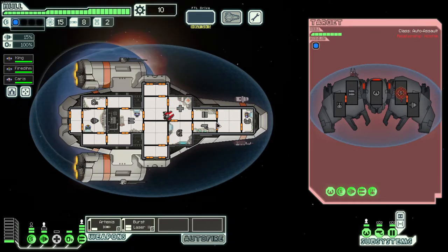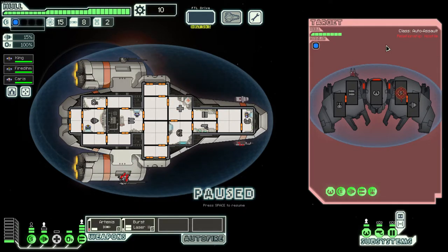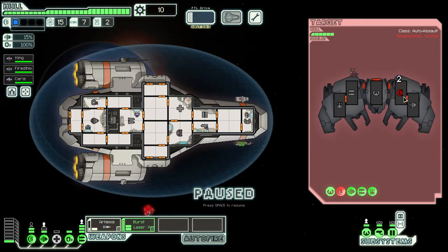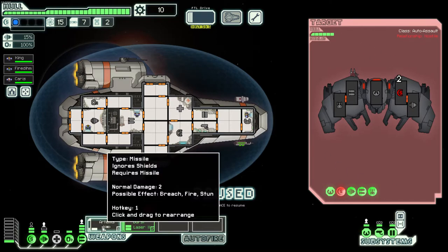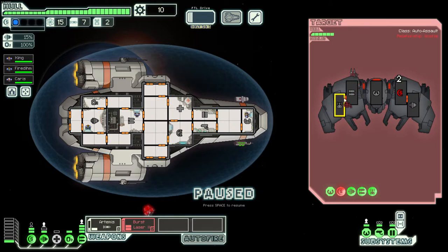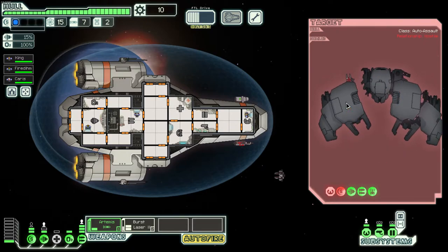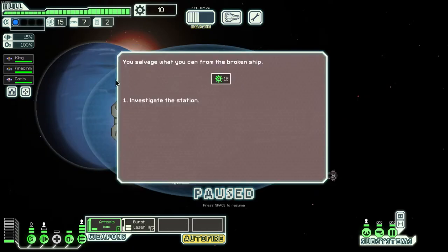We're going to unpause. They have an attack drone — a beam drone. Beams don't go through shields for the most part, so this ship actually can't do any damage to us. We launch a missile, it hits, knocking their shields down. Now we target their piloting with our laser, and their health goes down. Auto fire is something I enabled — you probably shouldn't use it, especially with missiles, as it can get away from you.